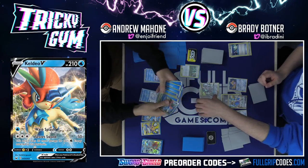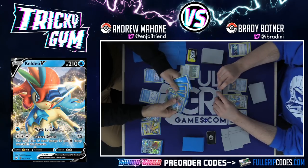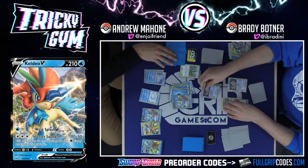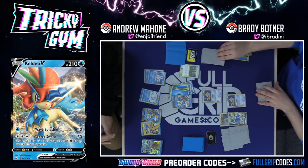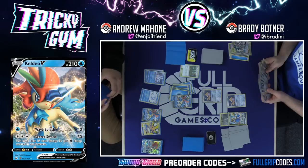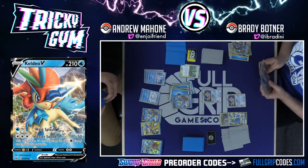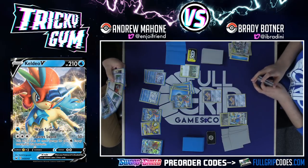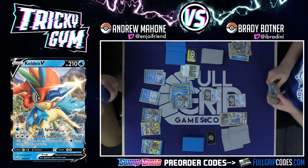One, two, three, four, five, six, seven, eight energy. Turn two, three prizes — who said Snom was bad? Who told me Frostmoth was bad? To be fair, I could just get instantly knocked out here, but I'm feeling it. This Keldeo got in there. I've built this list to just be aggressive — there are no Jirachis in the deck, just three Dedenne. You just want to sprint through the entire deck, drawing as many Water Energies as you can.